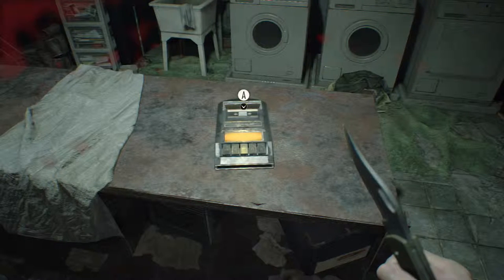Hi guys and welcome back to part 5 of our 100% walkthrough of Resident Evil 7. It is set on normal. We are going to collect 32 documents, 18 antique coins, and destroy 20 Mr. Everywhere statues.